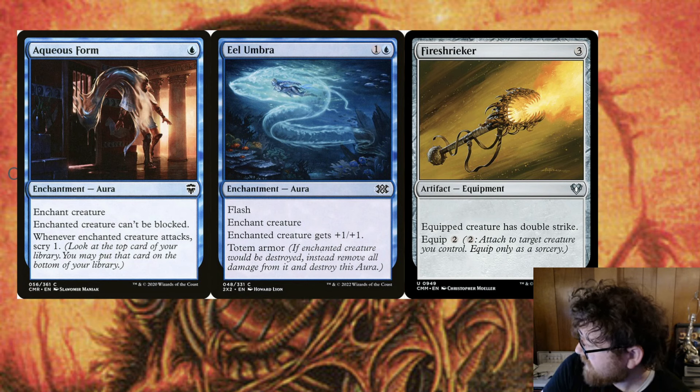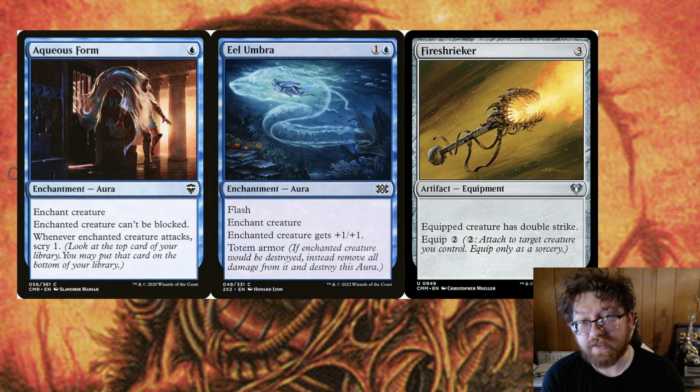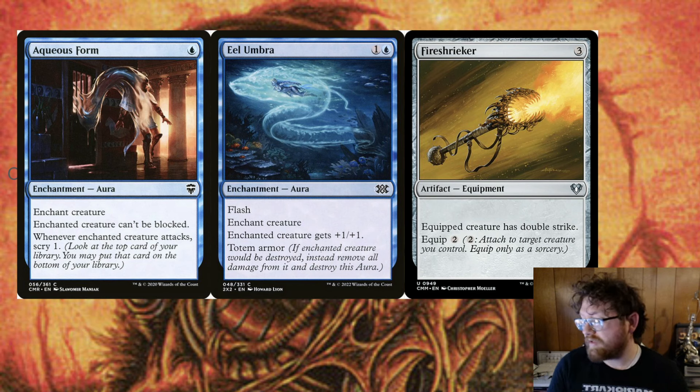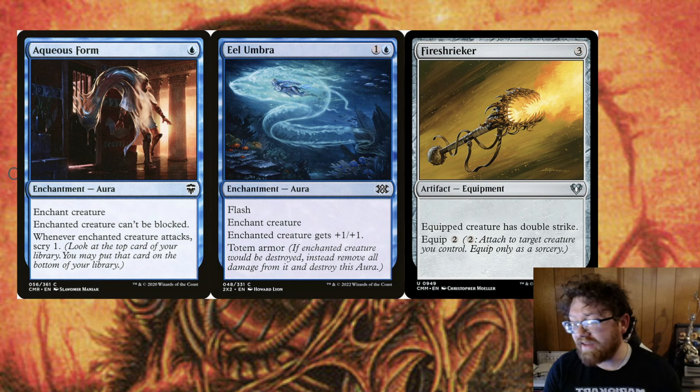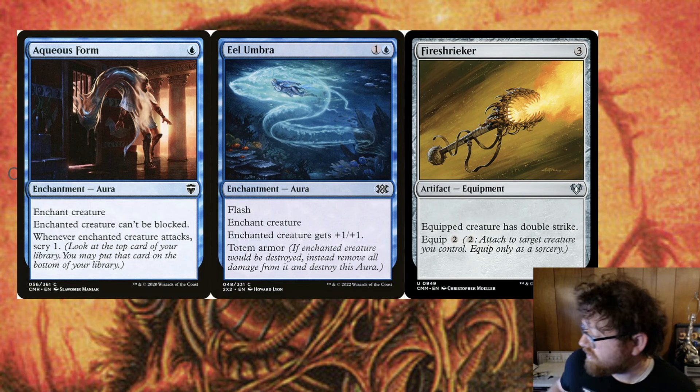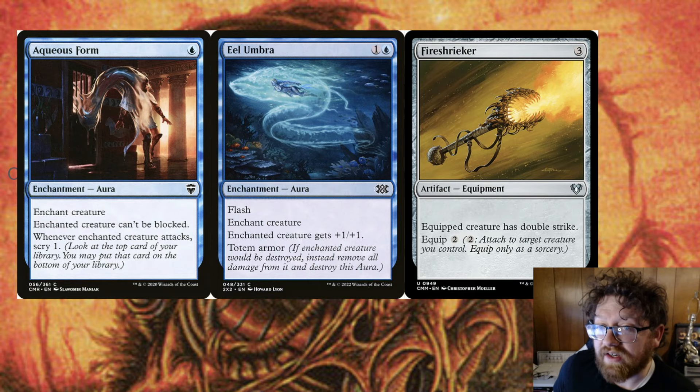Lastly, just doing a Voltron build. Tanihua is at that nice sweet spot of seven power, so give it a little bit more power. Since it's blue, it's very easy to make it unblockable. And you can give it protections like with totem armor, and give it double strike so we can quickly eliminate our opponents. Just a traditional Voltron build, but with blue you're able to do things like unblockable and such, which is very handy.